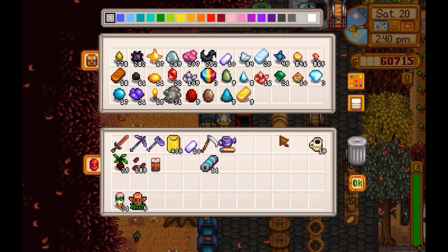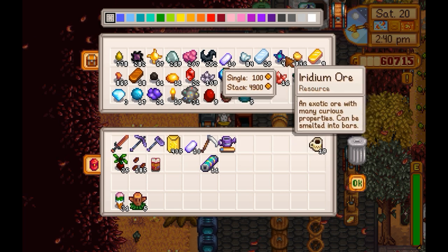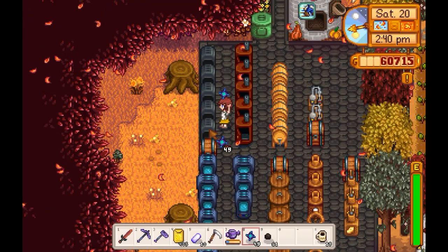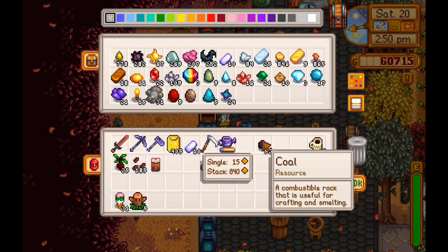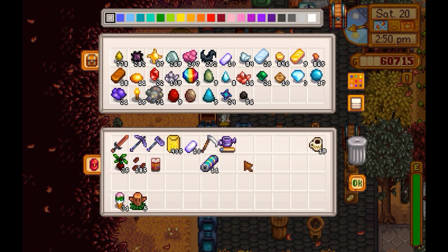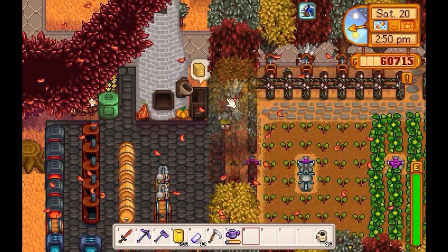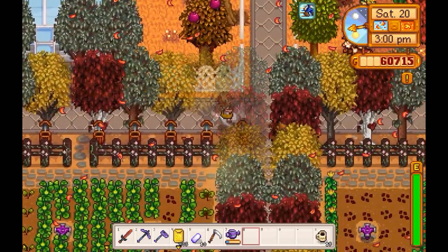I don't have any iridium bars smelted — I must have used them all. Wow, I didn't realize. Well, heck. So the slime hutch is not happening today because there's no way that it's going to get finished smelting before she's done. I guess I'll just kind of stay in for the rest of the day — do some decorating.